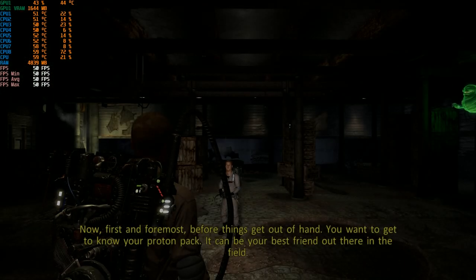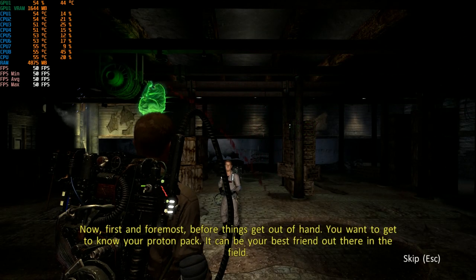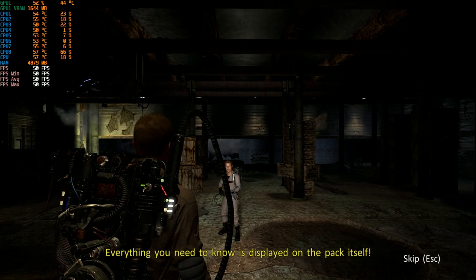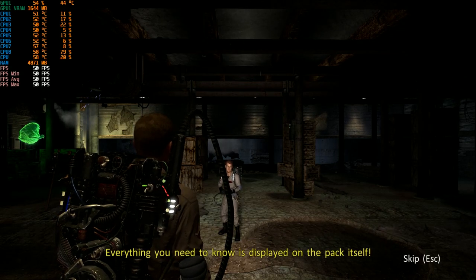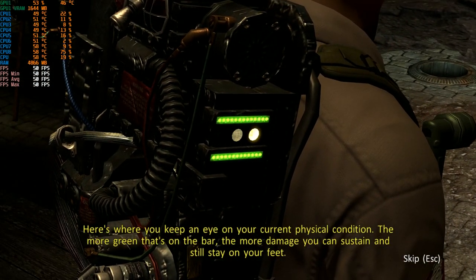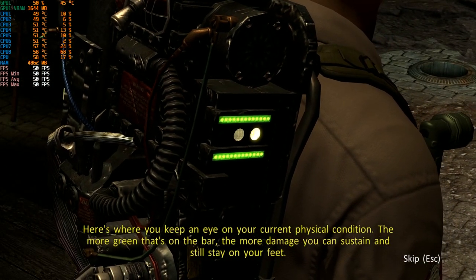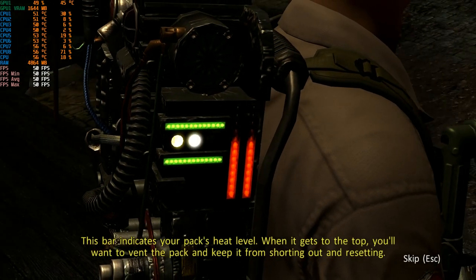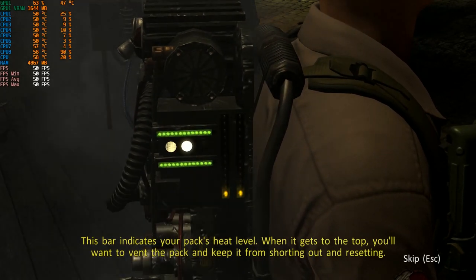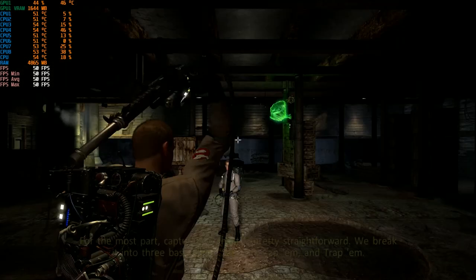Now, first and foremost, before things get out of hand, you want to get to know your proton pack. It can be your best friend out there in the field. Everything you need to know is displayed on the pack itself. Here's where you keep an eye on your current physical condition. The more green that's on the bar, the more damage you can sustain and still stay on your feet. This indicator shows your pack's heat level. When it gets to the top, you'll want to vent the pack and keep it from shorting out and resetting.